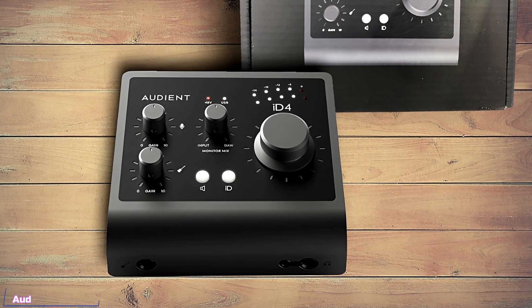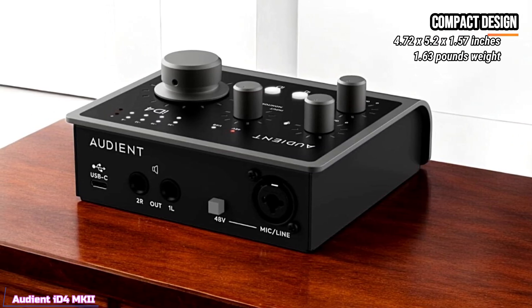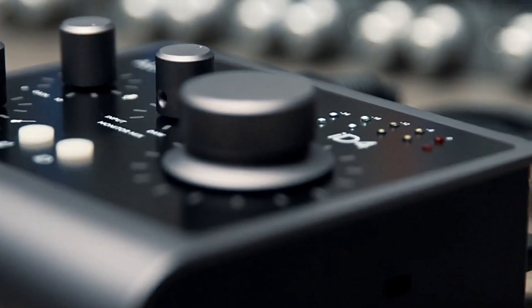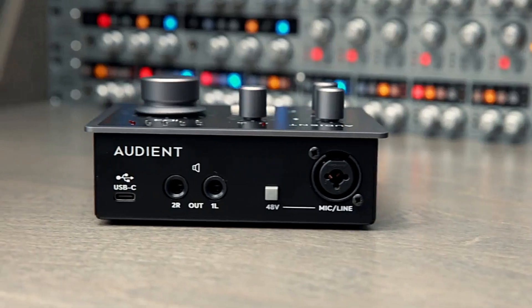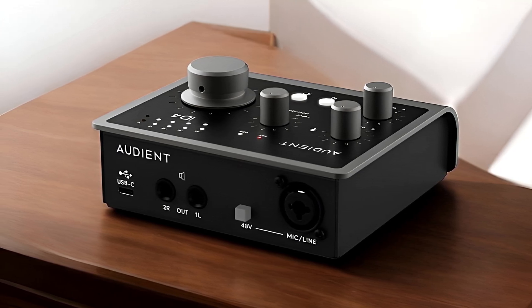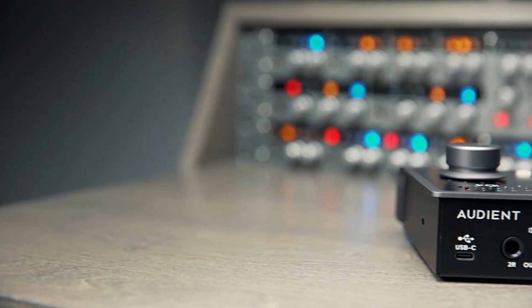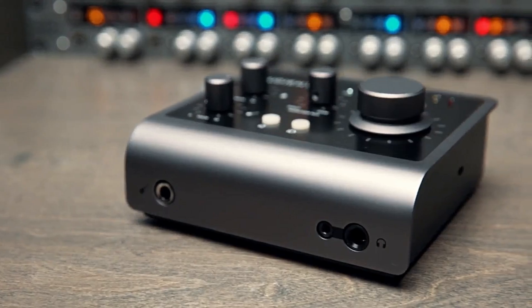Last on our list, we're going to talk about the Audient ID4 MK2. It is a compact yet powerful audio interface designed to deliver studio-quality sound in a portable, desktop-friendly package. You'll notice its rugged metal chassis, which looks sleek and ensures durability, perfect for taking on the road or fitting into your home studio or gaming setup. At the front, there's a combination XLR/1/4-inch input for microphone or line-level signals, complete with 48V phantom power for condenser mics, powered by Audient's renowned Class A microphone preamplifier adapted from their high-end recording consoles.